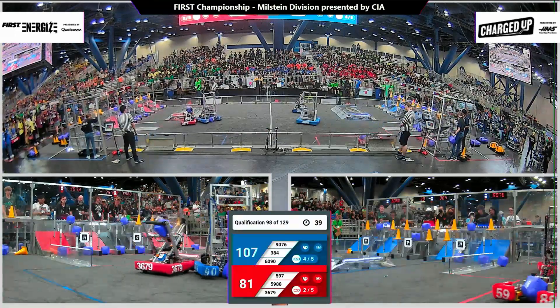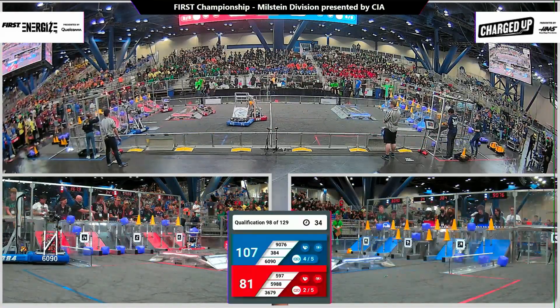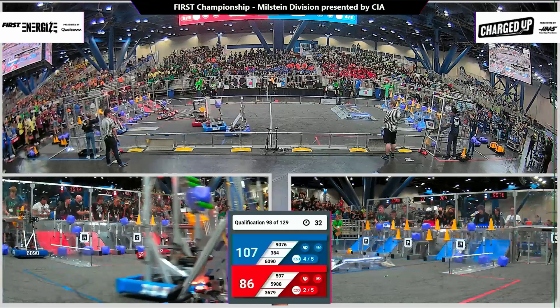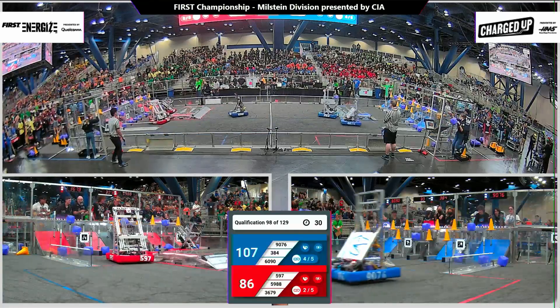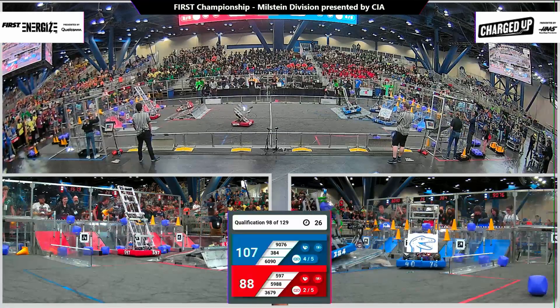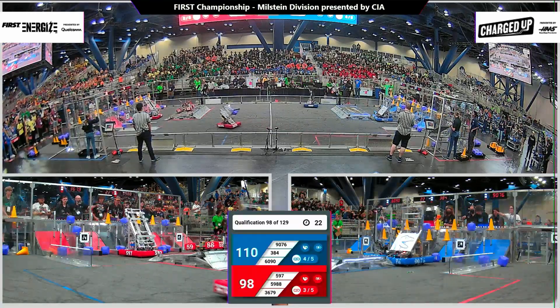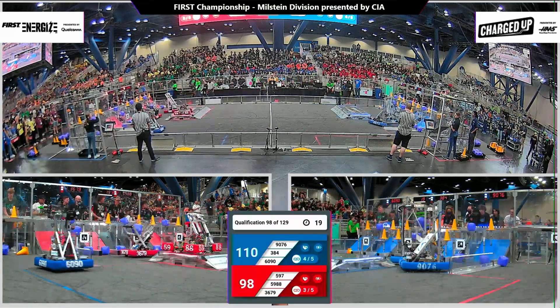A little bit of interference here on the field — 9076 and the Rattlers. 597 and 9076 running into each other, of course, with the crisscrossing paths. We have seen a lot of that today. That was your 30-second warning here on the field. 384 looking to complete another row for the Blue Alliance.